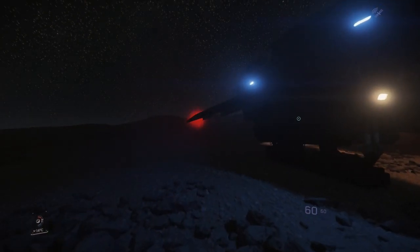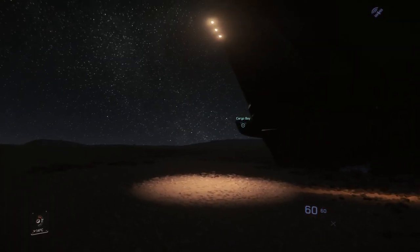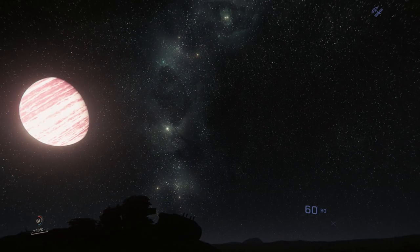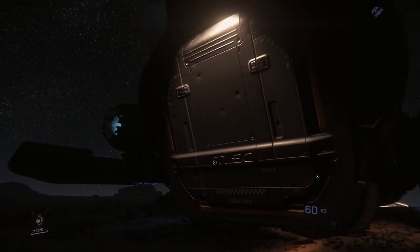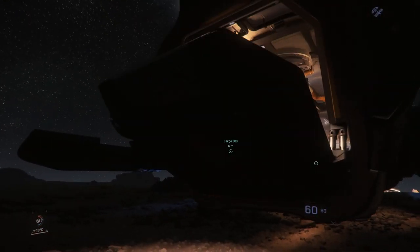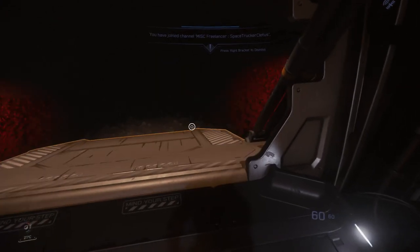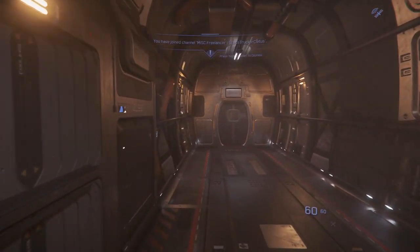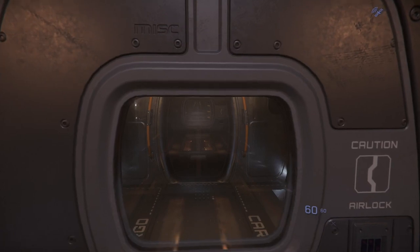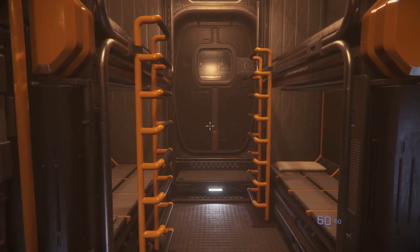Getting in through the back door. Beautiful - look at that. Close the door. Nice, so we're all empty, we're good to go. Let's go to the space station, get a drink, get some food, and call it a day.